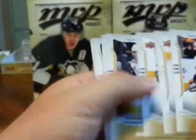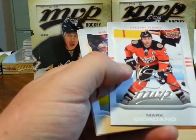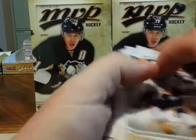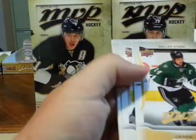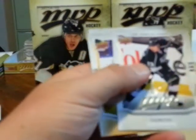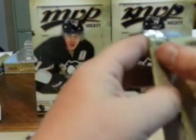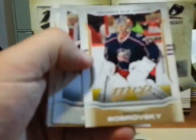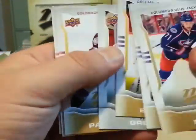Looks like I might get my three autographs — down to two done, one more to go in one of the other boxes. Brad Richards short print, Mark Gaudreau silver script, Jamie Benn short print, Dustin Brown silver script. And Wayne Gretzky checklist, silver script.